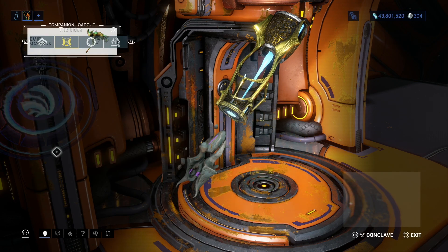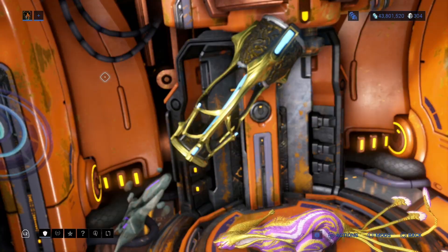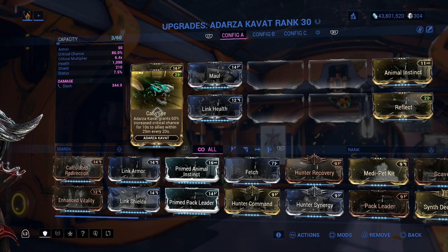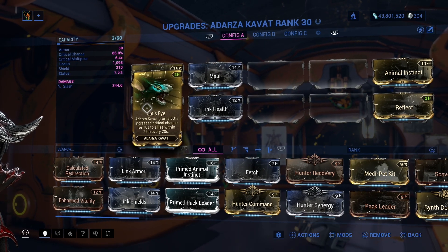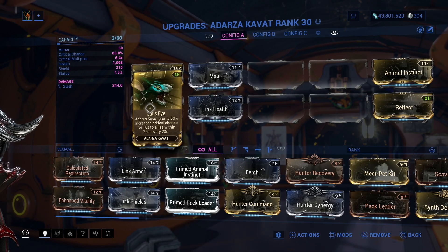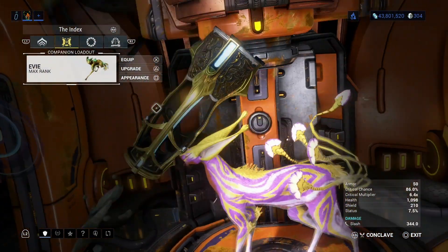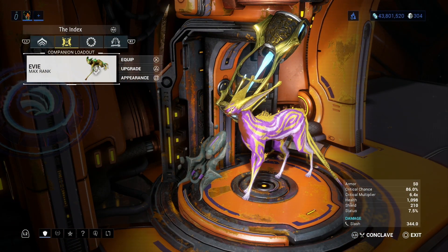You definitely should consider that because there is one Kavat here that does give a 60% increase to critical chance to all allies within 25 meters every 20 seconds. That's just a guaranteed thing. So if you like critical chance, pick that Kavat.